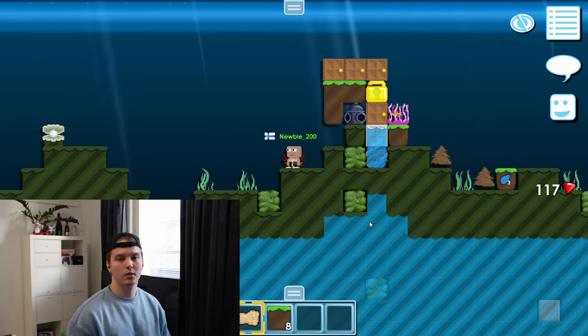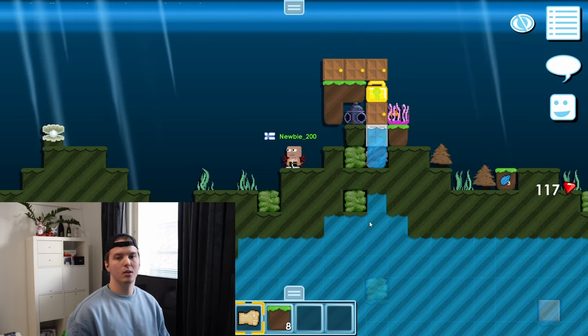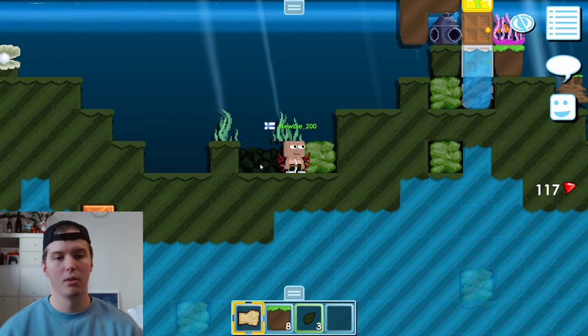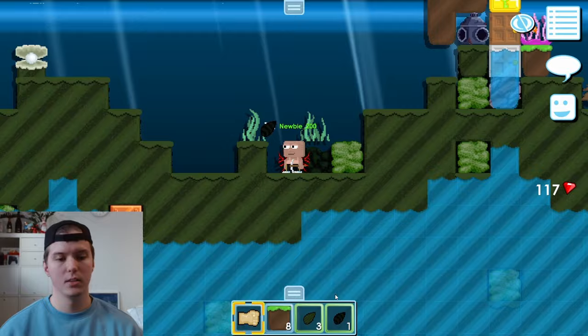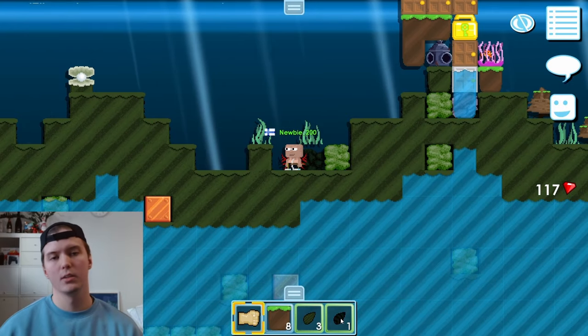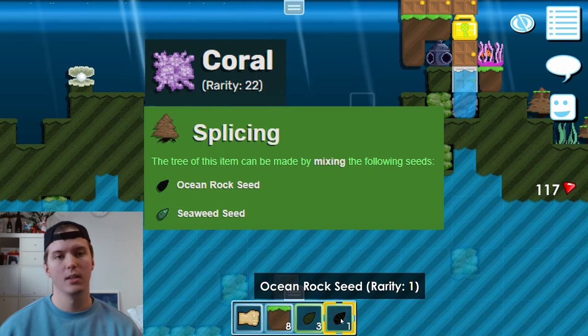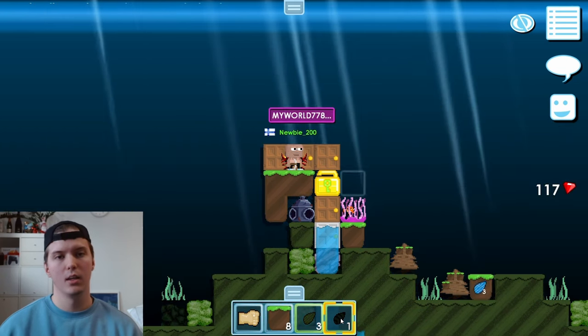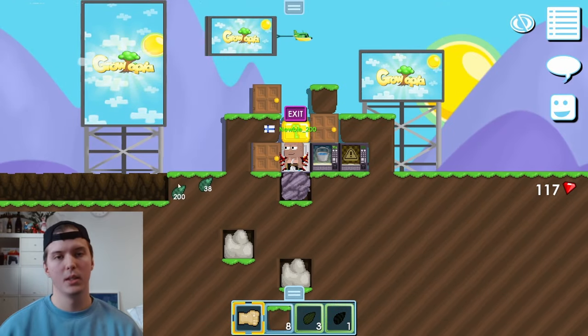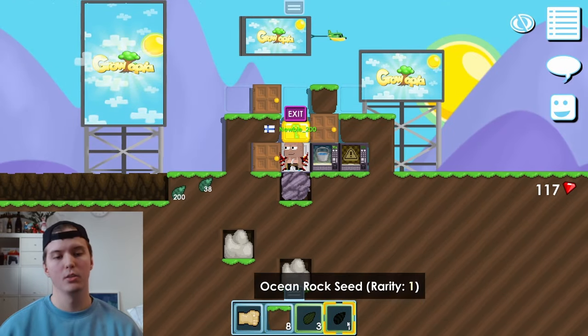All right, so I got 2600 water buckets so far. Now let's start clearing this world. The reason why I bought this in the first place is because I can get ocean rock seeds — because under the deep sand there's ocean rock that gives ocean rock seeds, like this one right here. And the recipe for coral blocks is ocean rock seed and seaweed seed. As you saw in the beginning of this video, I already bought some seaweed seeds, so I need the ocean rock seeds now.